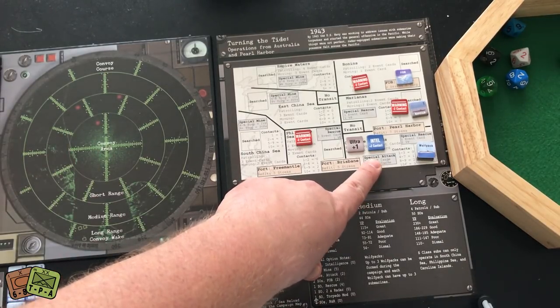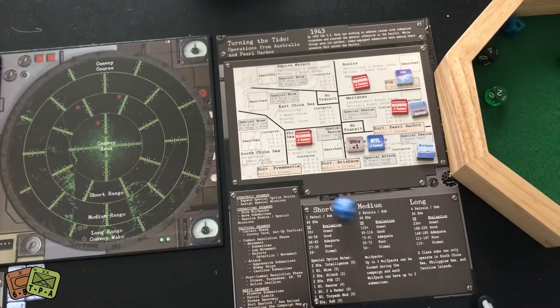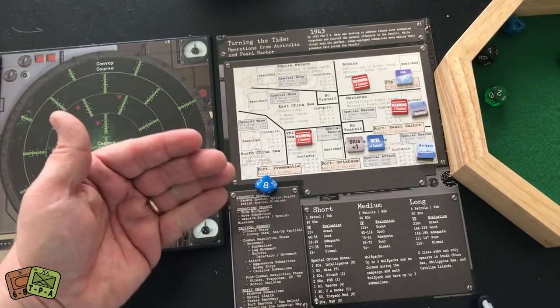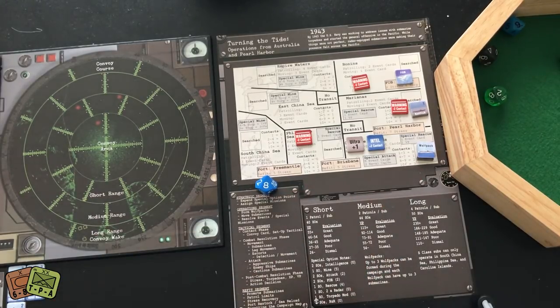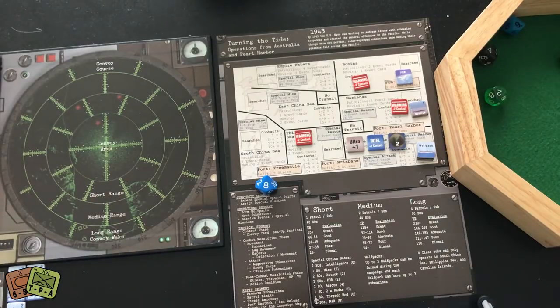Add up all your modifiers. For example: I moved in there giving me base, plus three from intel, plus one for radar, minus three for moving — net plus one. Roll a 10-sided die, rolled an eight, add one, result nine. Consulting the table, eight to nine gives two contacts. You place that contact counter in the zone, then decide whether to attack and move into the strategic segment.